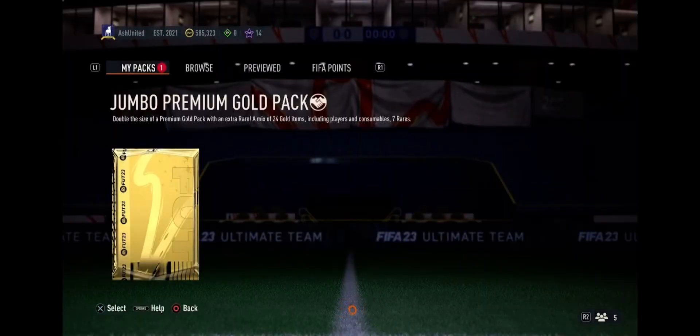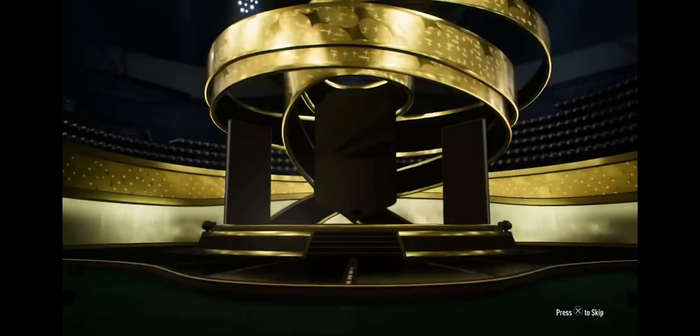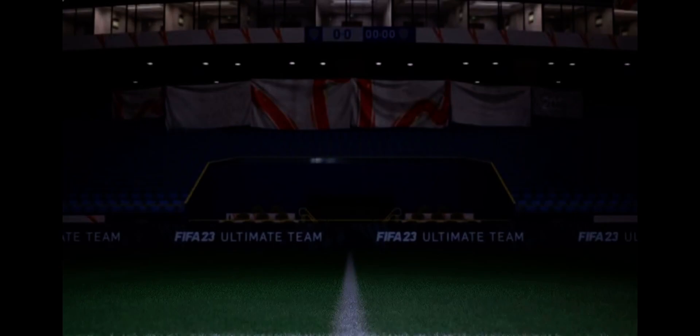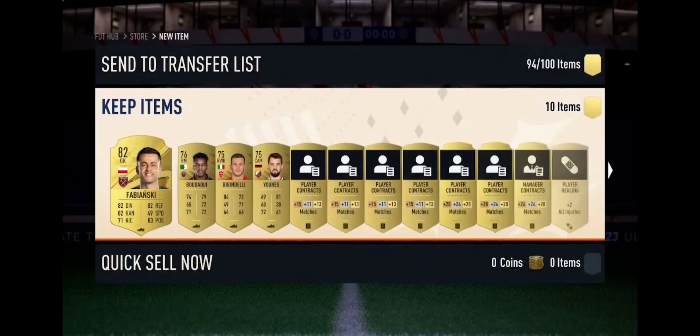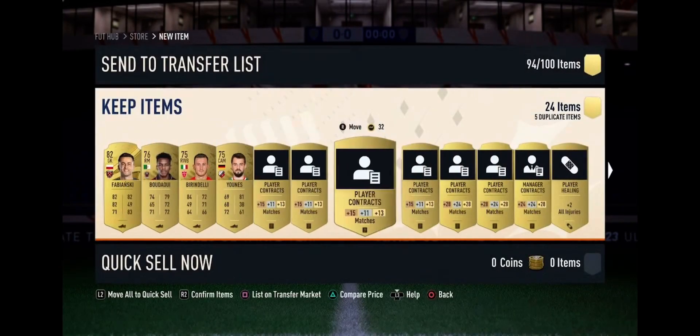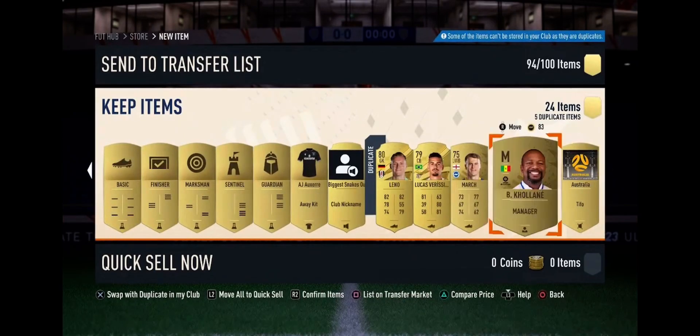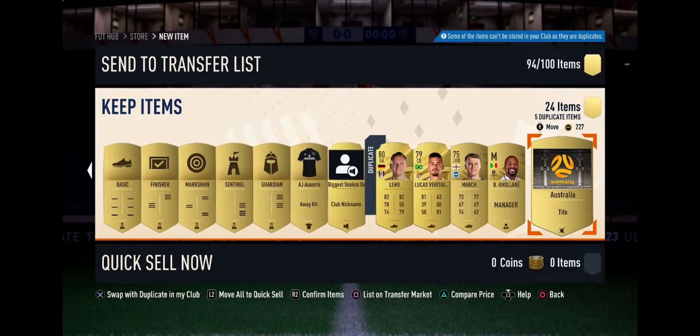Opening up the jumbo premium gold pack. I've had Neymar twice in this pack, so can we get something crazy? It's tradable as well. It's not lights up - it's nothing. Fabianski. Oh, that's bad. It's okay though, because we're gonna be able to sell all of this stuff.